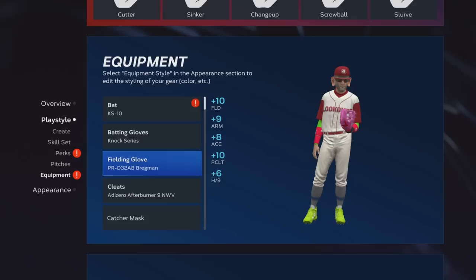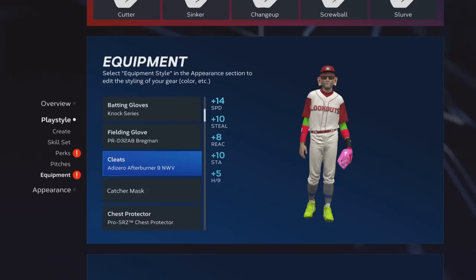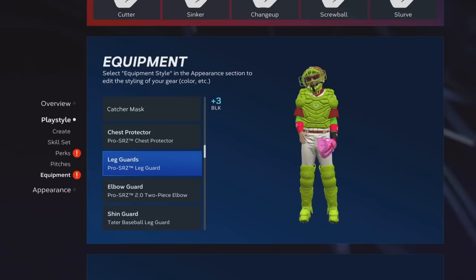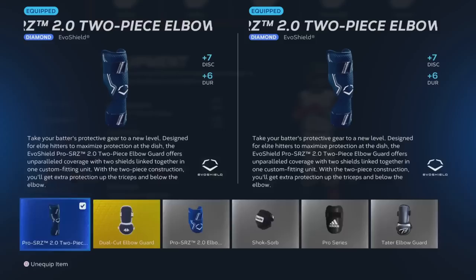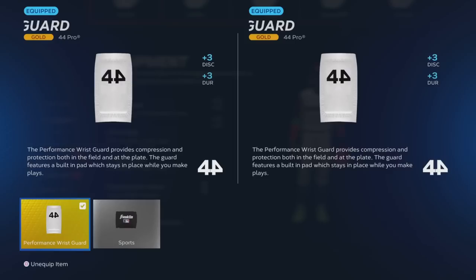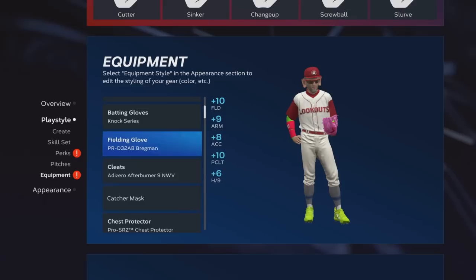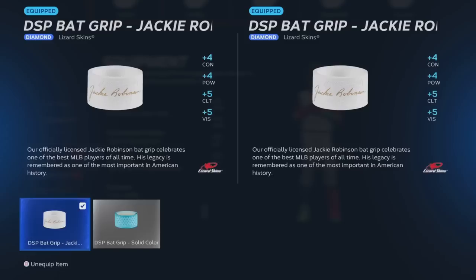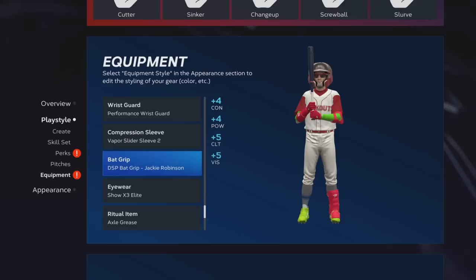So here's the bat, the KS-10. Batting gloves — the Nox series. Fielding glove — you can see PR D32 AB Bregman. Cleats — the zero afterburners, these were expensive. Catcher's mask — I don't even have one. Chest protector — gold, 5 block. Leg protectors — 3 block. The elbow guard gives 7 discipline and 6 durability. Wrist guard — a gold one. Compression sleeve — another gold one, super cheap. Bat grip is the Jackie Robinson one, which you can get free from playing the Jackie Robinson Conquest.